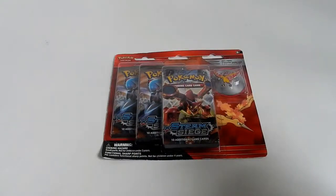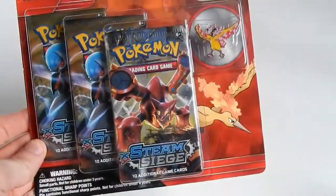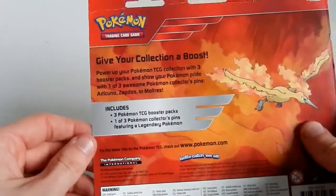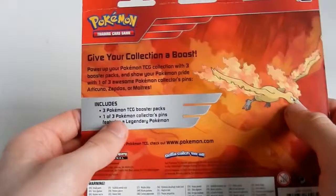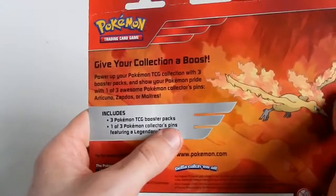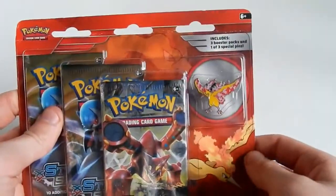Hi there's everybody and welcome to my latest open challenge. In this open challenge we shall be opening up a three pack pin blister for Moltres the legendary bird collection. This pack includes three Pokemon TCG booster packs and one of three Pokemon collectors pins featuring a legendary Pokemon - Moltres of course.